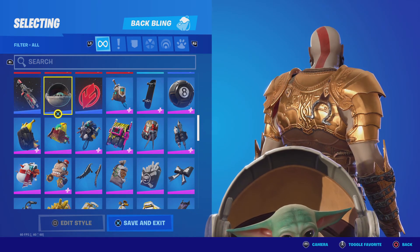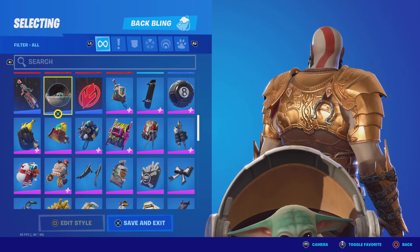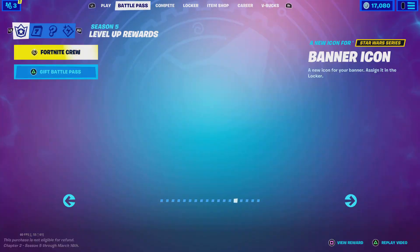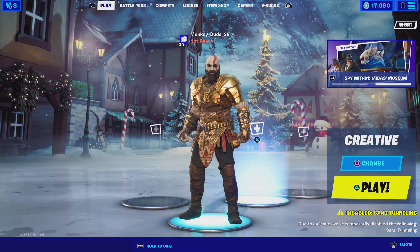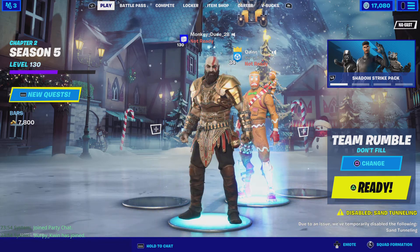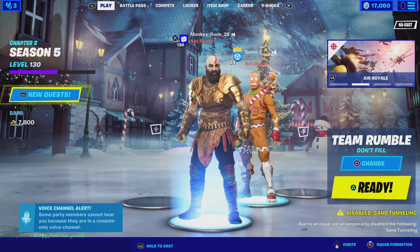Wait a minute — if you look on the very bottom, look very close to the screen and you'll see the hair. All right, now we're gonna join Quinn. There's a joining animation — watch it teleport. Look at that, that's pretty cool. That's a cool style of Kratos.